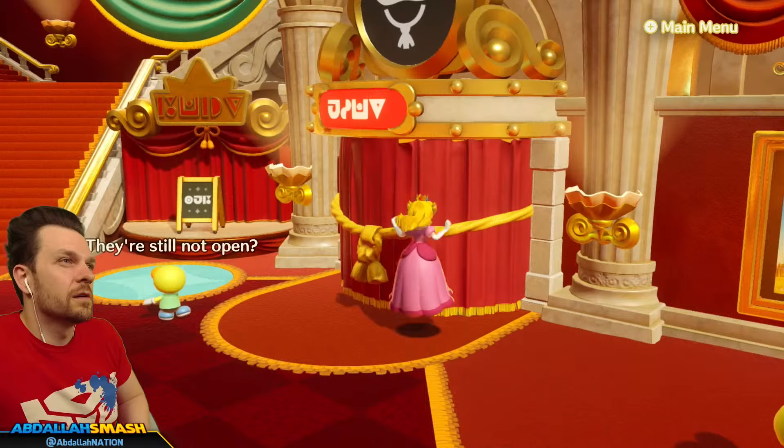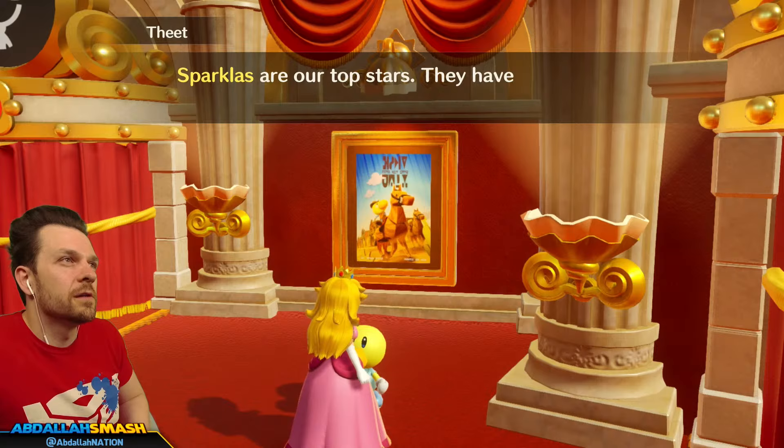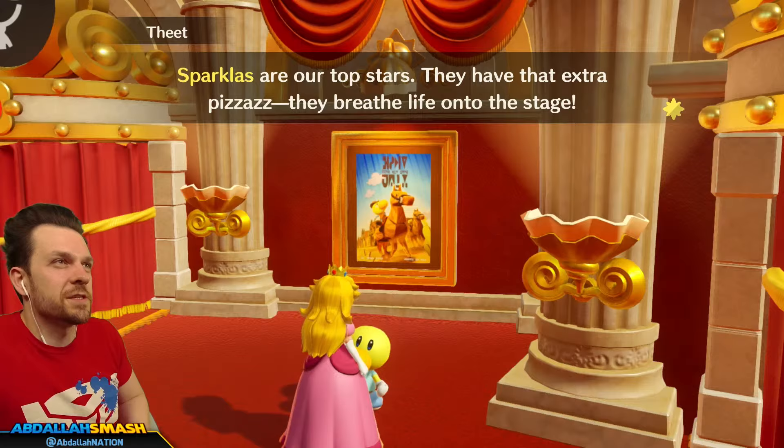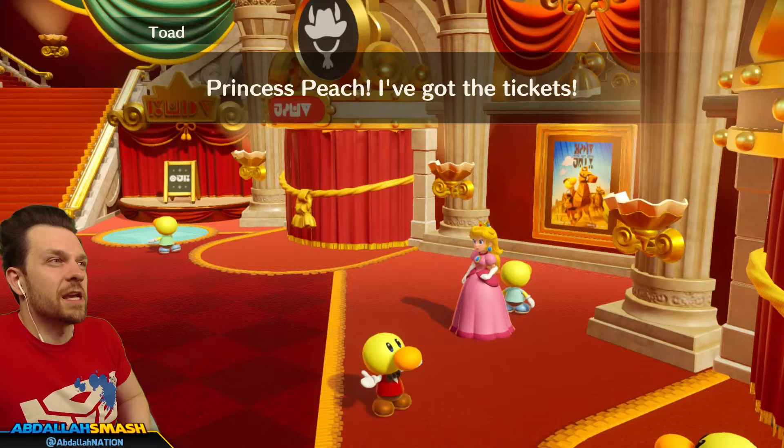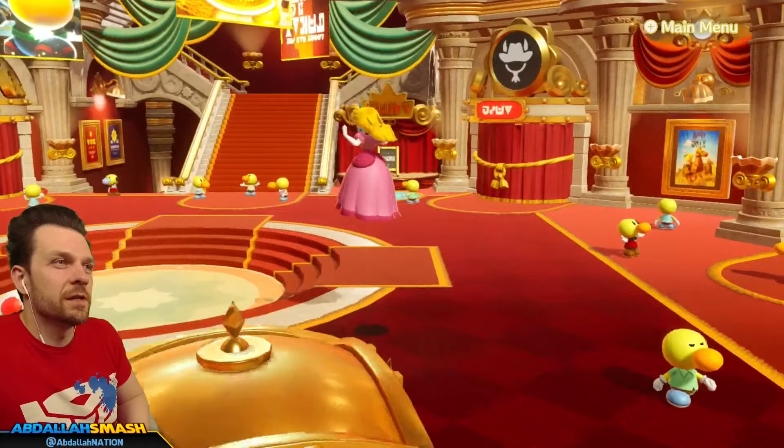I like that she's holding her dress as she runs — that's a really cool animation. The Sparkla in this play is so good, their sparkle is unreal. Sparklas are our top stars — they have that extra pizzazz, they breathe life onto the stage. Princess Peach, I've got the tickets. The Sparkla in this play is the best. Here's your ticket — did you notice how crowded it is in here? Must mean the shows are great.